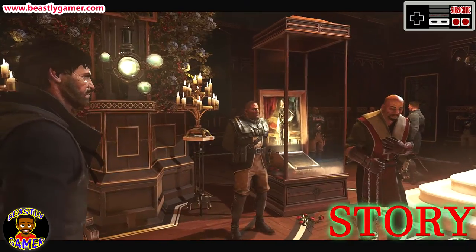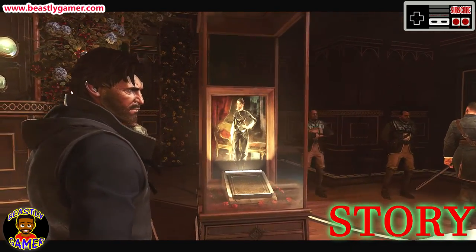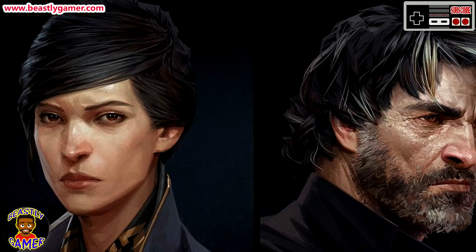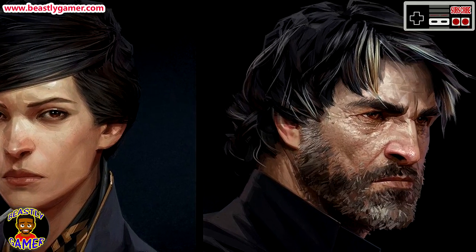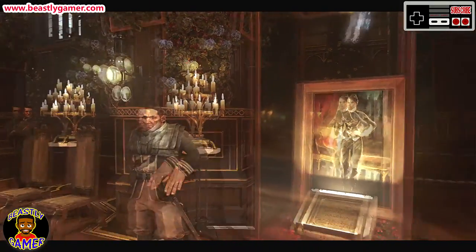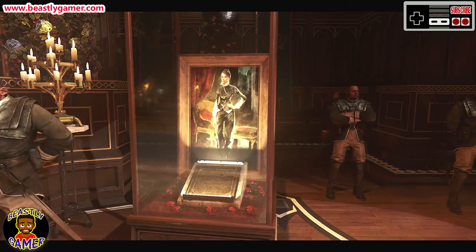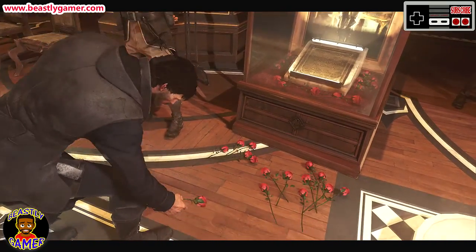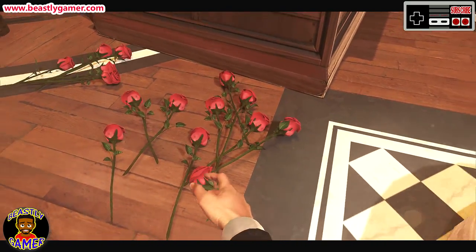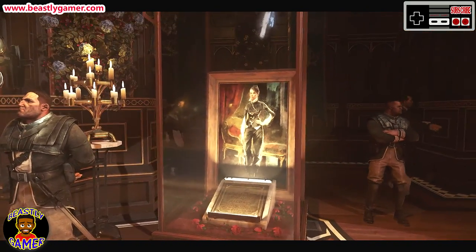Dishonored 2 takes place 15 years after the events of the first game. You take the role of either Empress Emily or her father Corvo, who is a royal knight and the protector of his daughter. The city of Dunwall has done well under your rule, but there has been someone murdering all of your enemies and attempting to frame you for those murders. During a ceremony celebrating the life of Emily's late mother, a duke from a neighboring kingdom arrives with a guest.